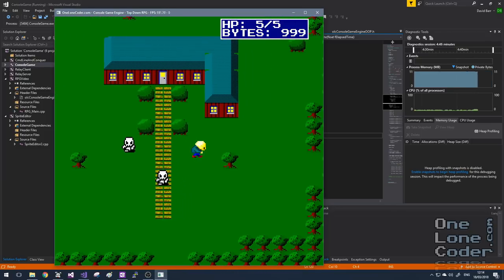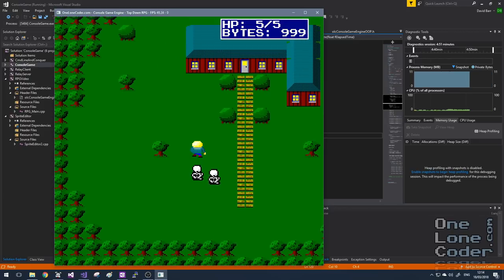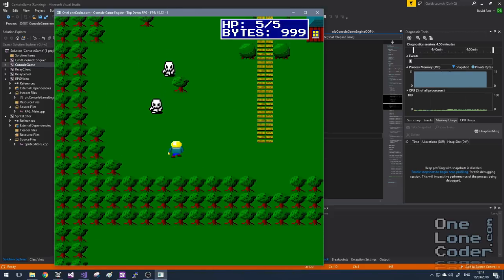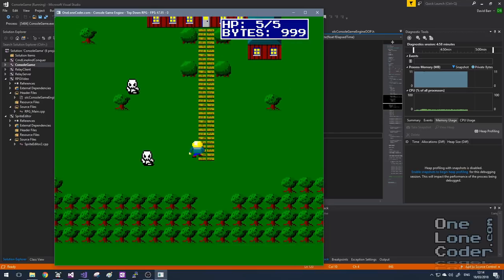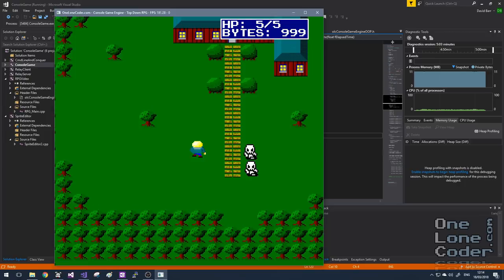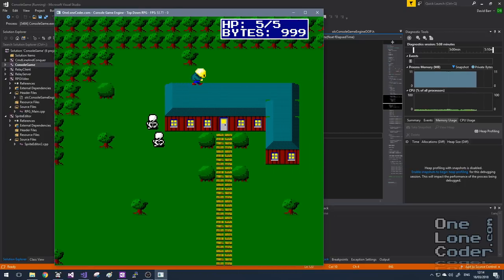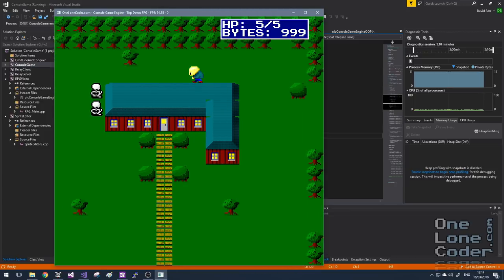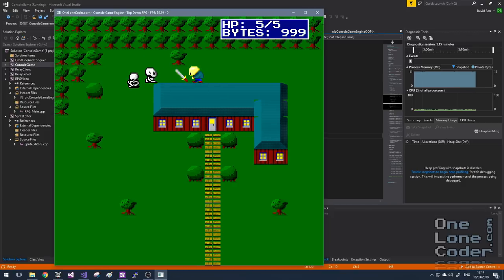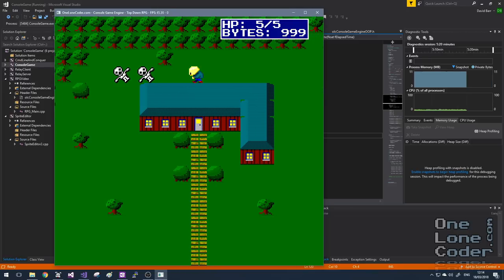We'll go outside and try to take on these enemies. The enemies have a limited amount of AI — at the moment they just sort of follow me in a Terminator-style mode. But they have to abide by the rules of the map too, so you can see they can get stuck on solid things. There's nothing clever going on here yet. We'll see throughout this project that we can really fine-tune things on a per-object level. Let's take on this skeleton. We've killed one of them, and let's kill the other. There we go.